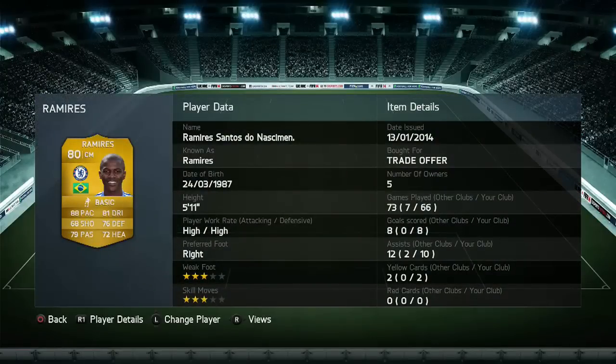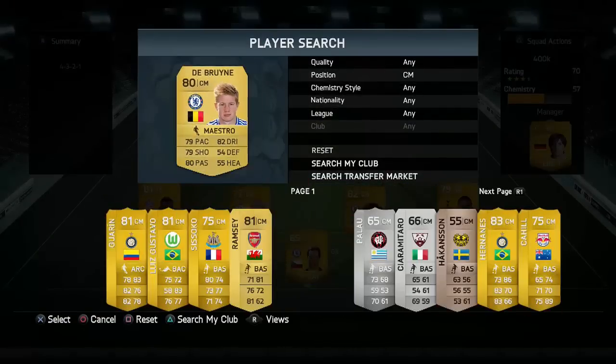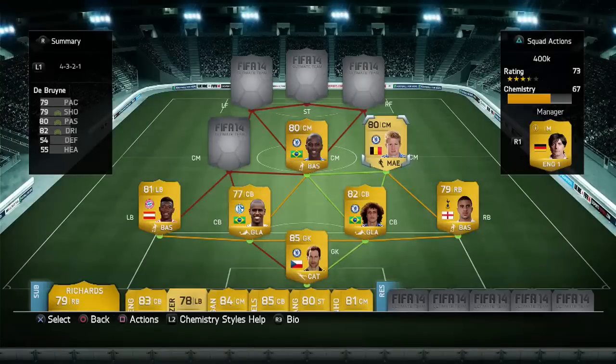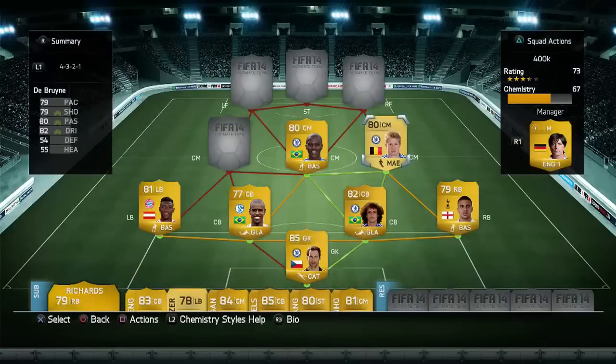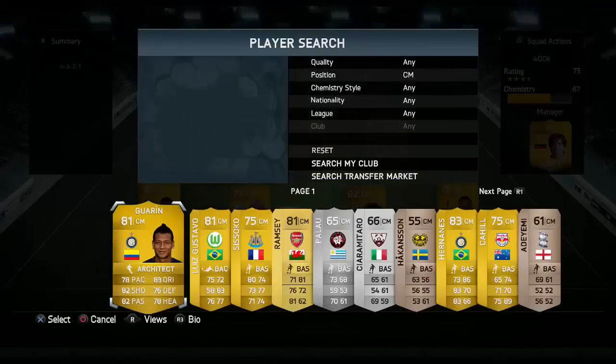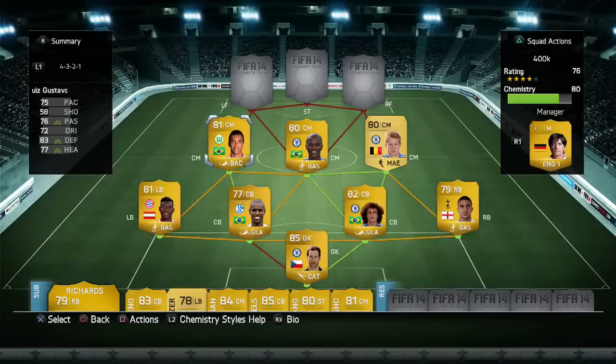The other center mid is De Bruyne — he's a non-rare card but he is beastly, very strong in game. He's 5'11" but he's very strong with five-star weak foot and four-star skill moves — very impressive. If you look at those stats, 28 goals in 46 games — that's very nice for a CM or CAM.